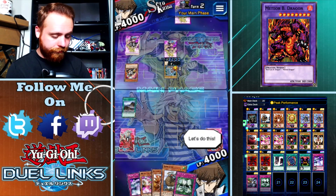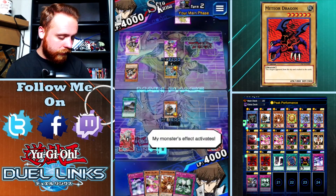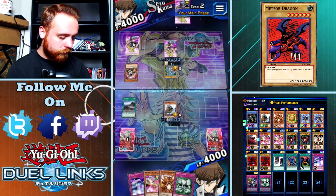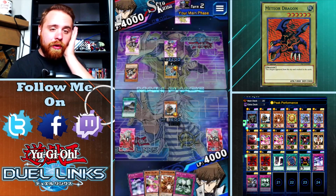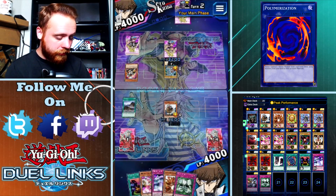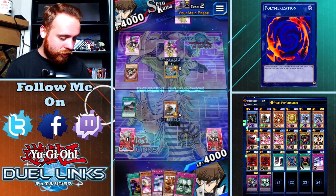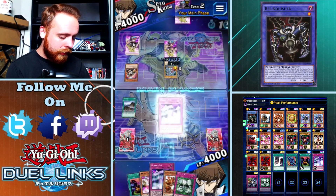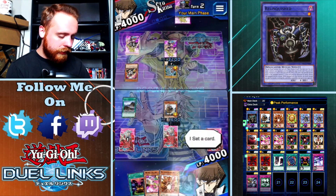I don't draw Double Summon, but I do draw Metal Morph. I'm going to go ahead and summon Sonic Bird here in attack position. I summon a monster in attack position and activate his effect - going to get the Dark Illusion Ritual from my deck and add it to my hand. I really wish I had a Double Summon so I could have summoned Senju, summoned Relinquished, taken his Blue Eyes, and just gone in for the kill. Then I'll throw two cards face down.